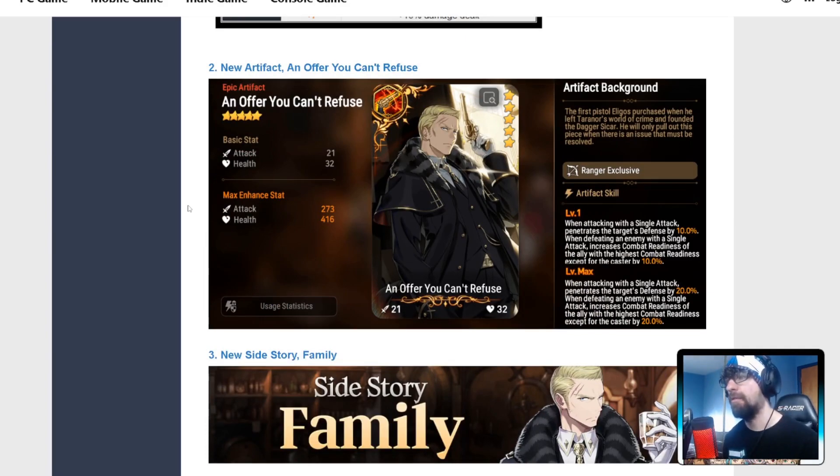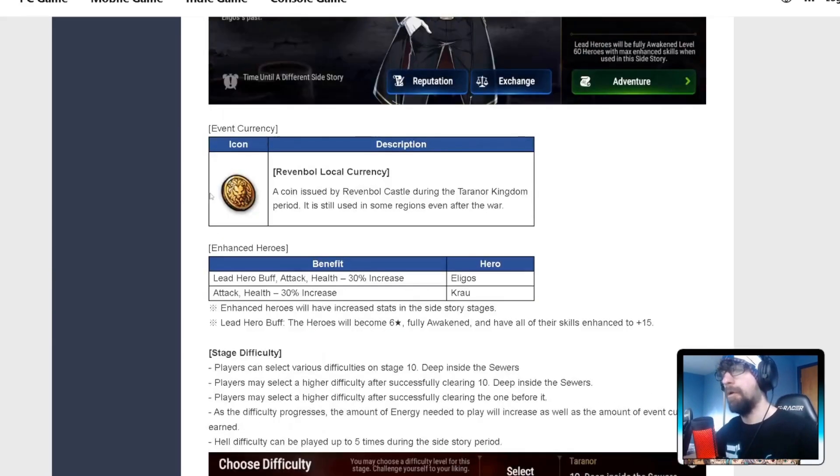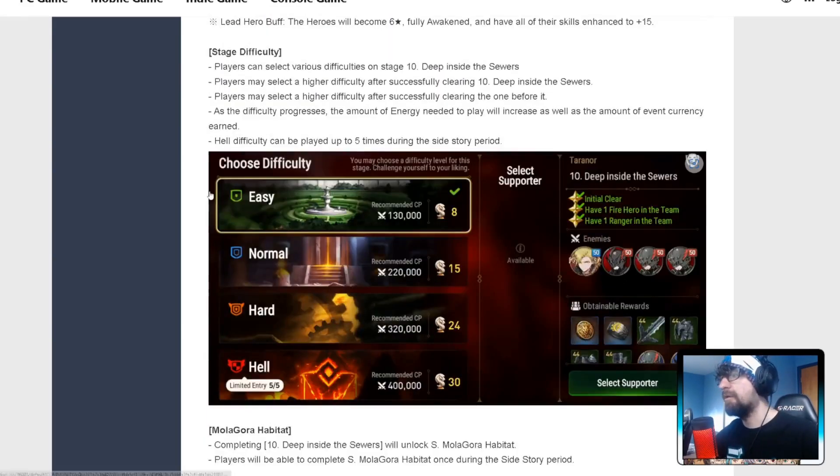When it comes to 'An Offer You Can't Refuse,' we keep saying: what's the point? Guiding Light is just better in every situation on rangers. Unfortunately, this artifact sounds decent, but until we get a ranger that can be naturally stealthed and wants this, Guiding Light is better.